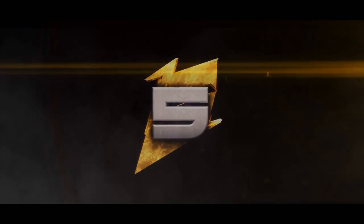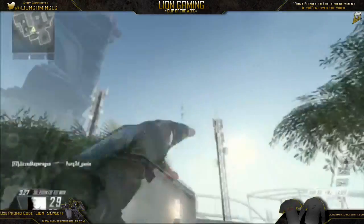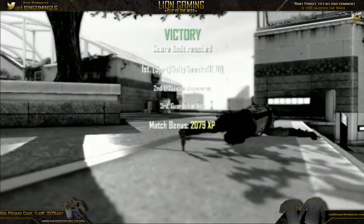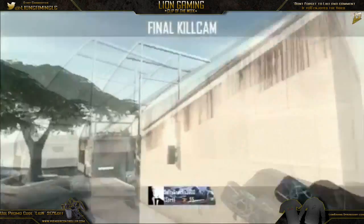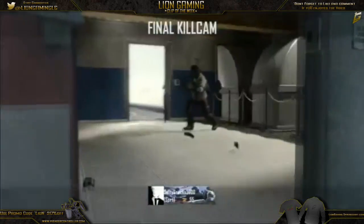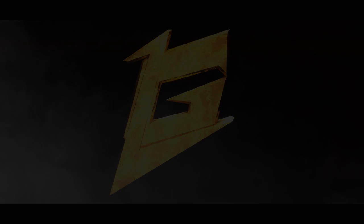Coming in at the number 5 spot, we got Salty playing some Black Ops 2 FFA. He's trying to find the enemy, couldn't find him, so he's going to throw this Tomahawk across the map, and then just boom, ding the kid. That was actually sick. I like this spot because nobody really goes for straight ups or Tomahawk trick shots here, so that was pretty unique and creative. I like how it just hits the door and dings the kid right there. Well deserved at the number 5 spot, good job Salty.